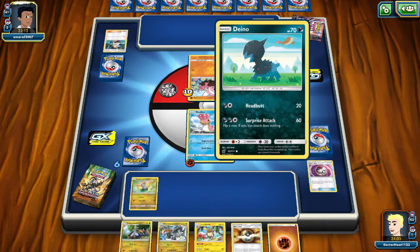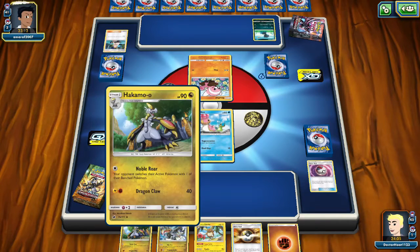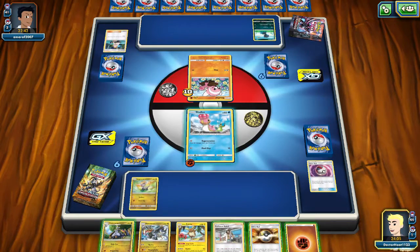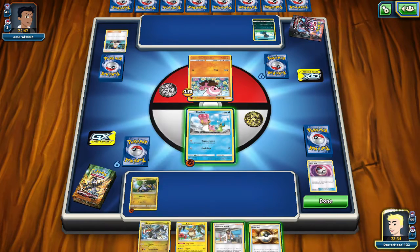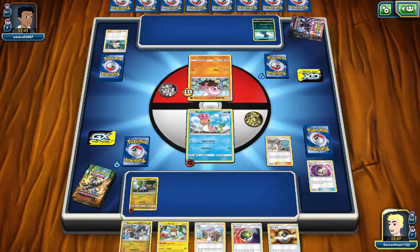Plus, you can generate energy hopefully to stall a bit. Although stalling also means he is stalling, so it's a bit of a risky move. We can do Noble Roar — don't really want to do that. There we go. We want to draw two cards, that's our main reason for doing this.